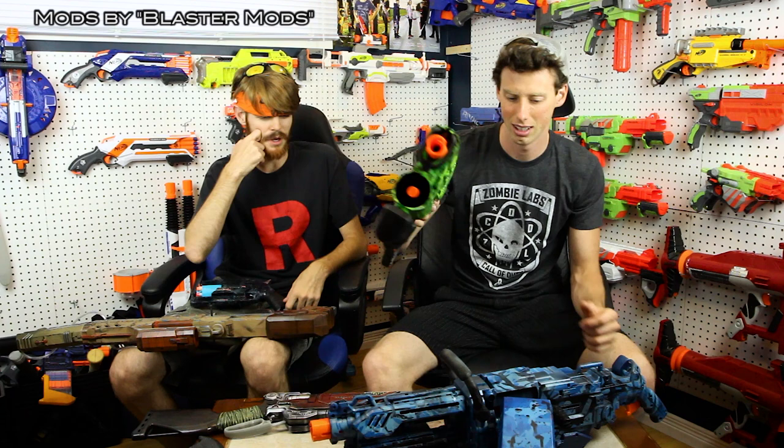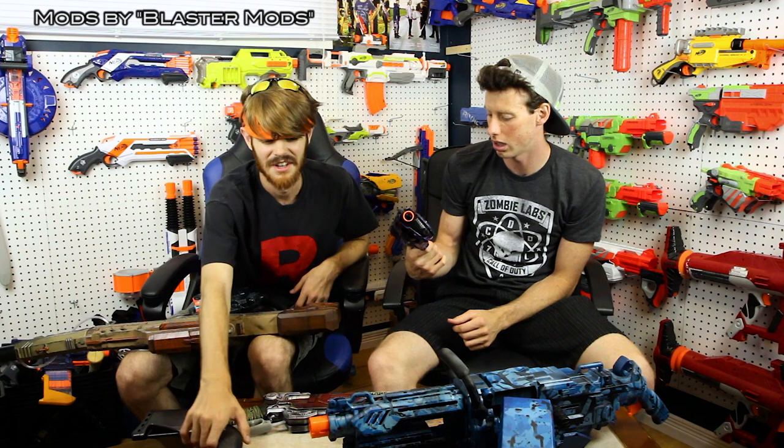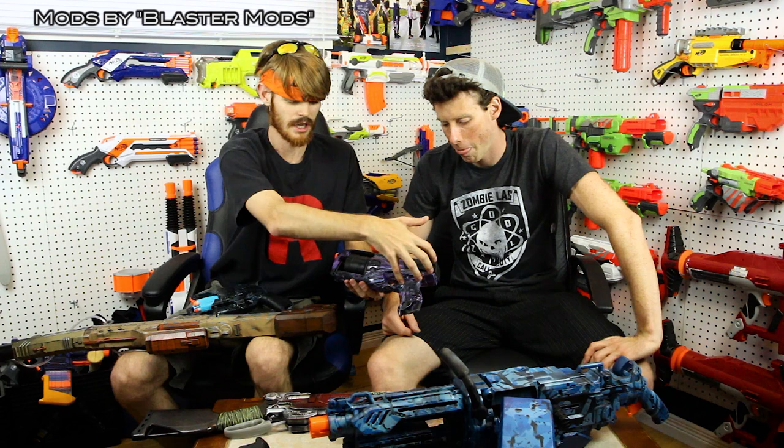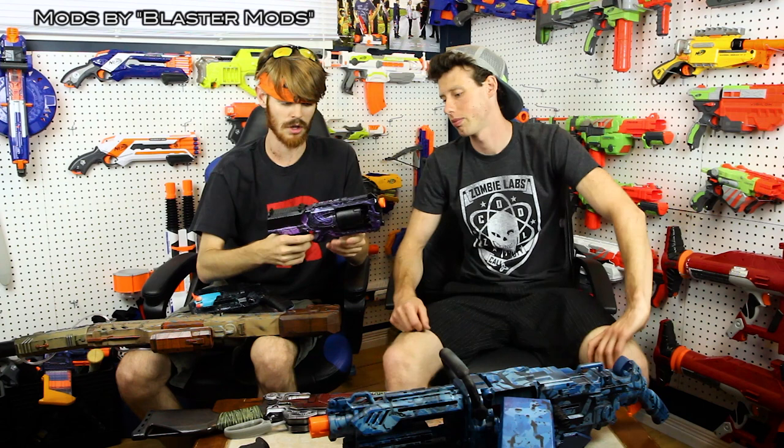Then we have one more from Blaster Mods — this was Dez's blaster toward the end. It's based off the dark matter camo from Call of Duty. Pretty sweet between the black and the purple. It's another super clean swirl by him — you can see he pulled the water and pressed this half of the shell through. It's obvious he spent a lot of time on it. Also, Bobololo has one of his strong arm swirls, and those are really good. It takes probably two to two-and-a-half hours of work.